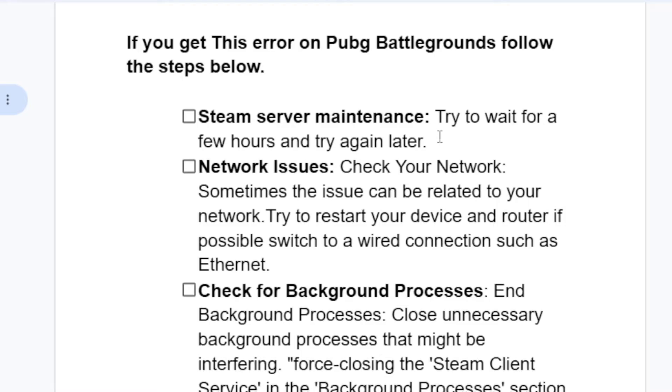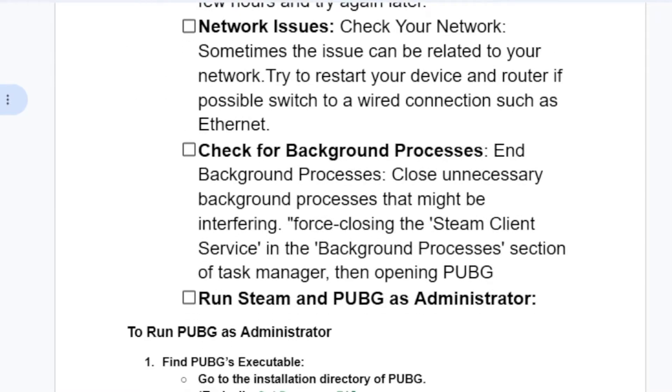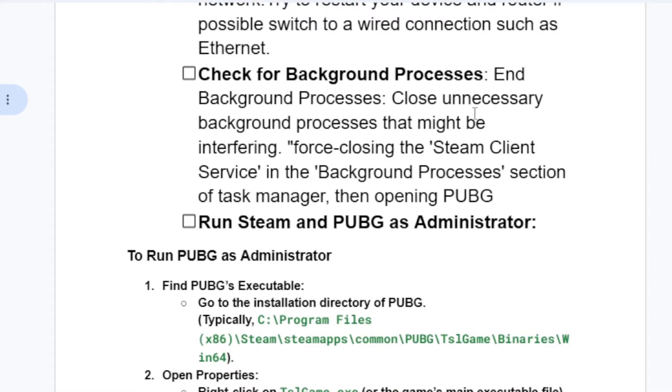If you're still having the same problem, check for network issues. Check your network — sometimes the issue can be related to your network. Try to restart your device and router, and if possible, switch to a wired connection such as Ethernet, then restart the game to see if the problem has been resolved.